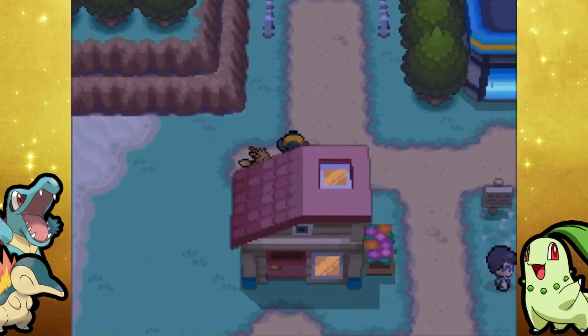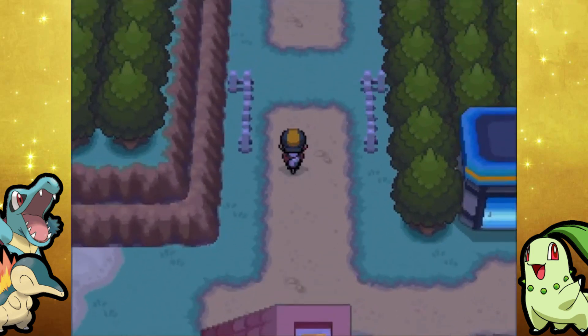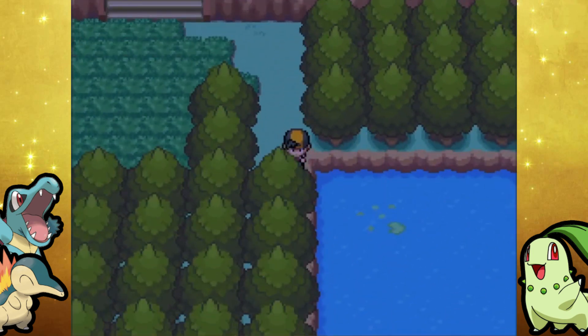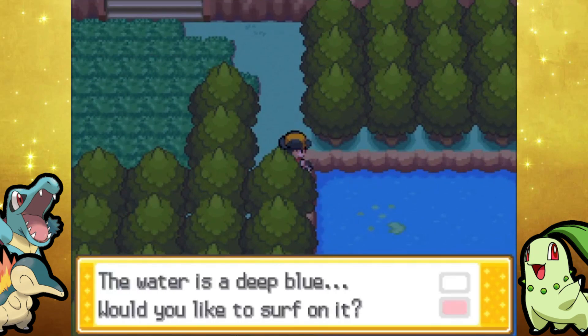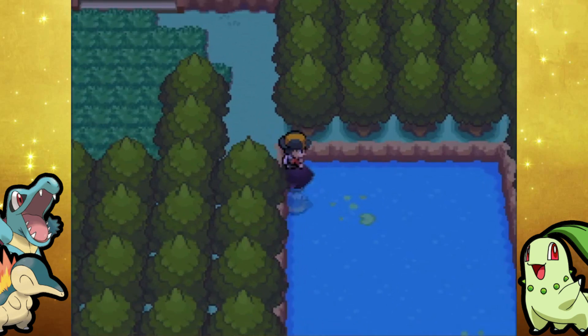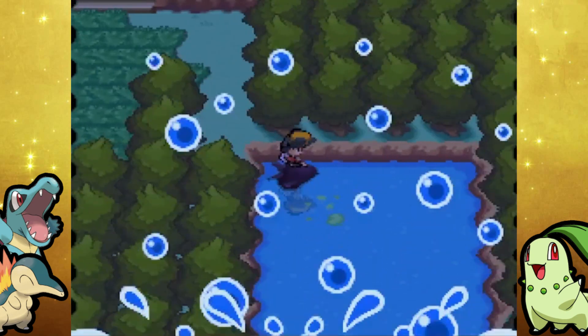You actually have to loop around on Route 30 and then it's a little pond down here right by the Pokemon Center. So I'm going to try to find it. I've got all the time in the world because again, we're just grabbing items in today's video — not really much going on.